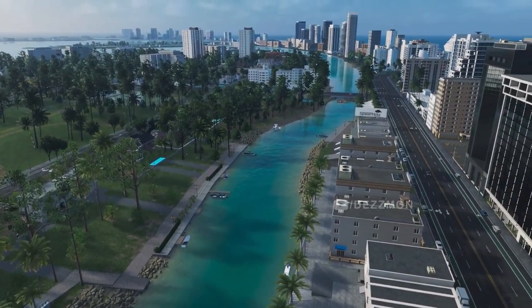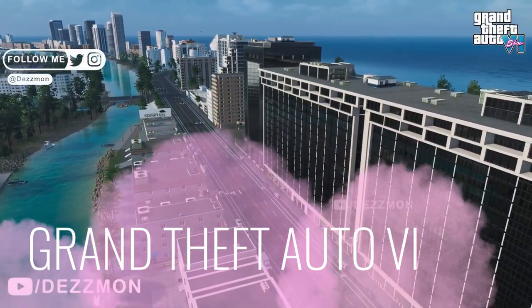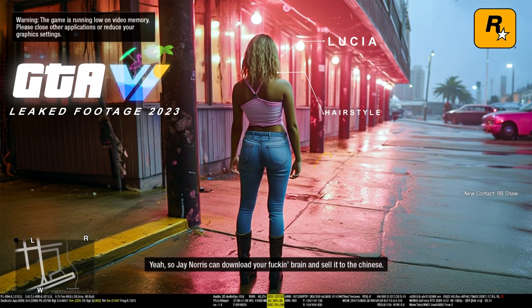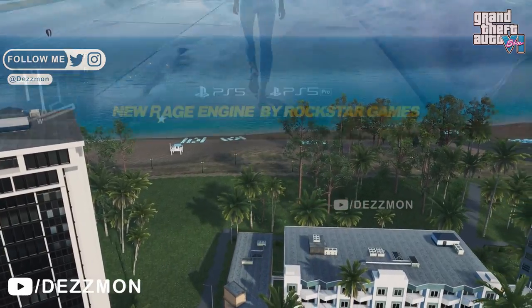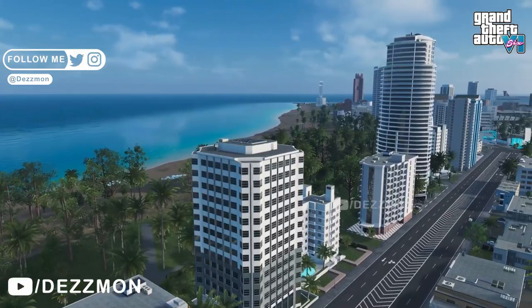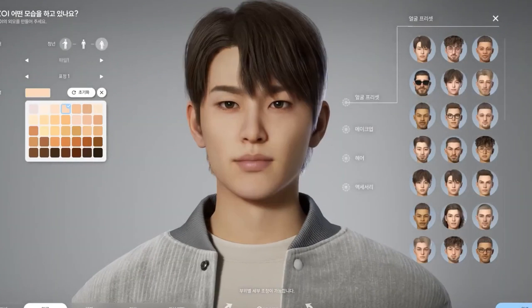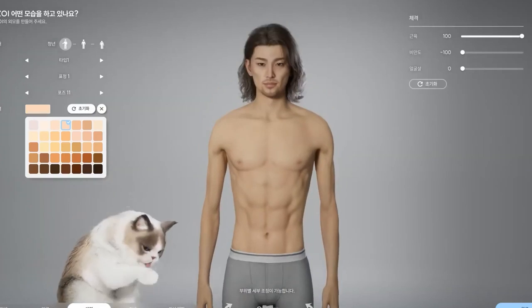Welcome back to another GTA 6 video. Today we got some amazing footage of all the hairstyles, graphics, and animation. These guys actually ganged up pretty hard on GTA 6 and it looks amazing. The RAGE 9 engine, which everybody is talking about, is actually new and way better than RAGE 8 which was used on Red Dead Redemption 2. This RAGE 9 is actually a big banger — you have to check out all the footage.